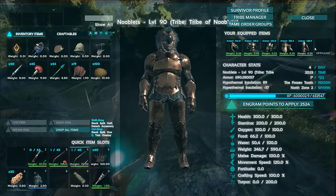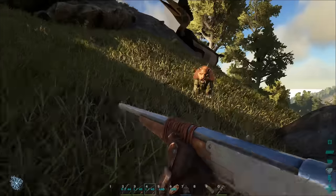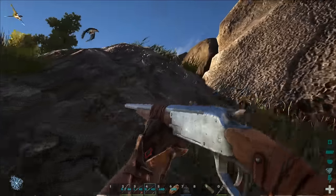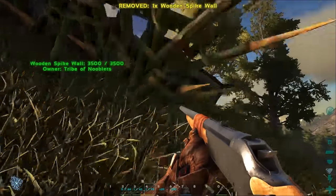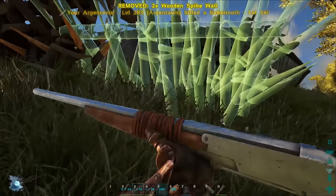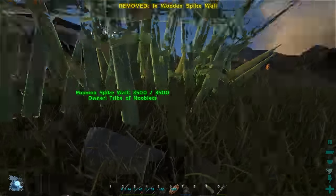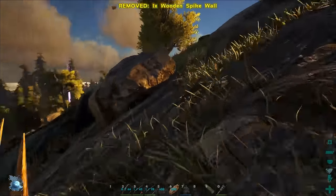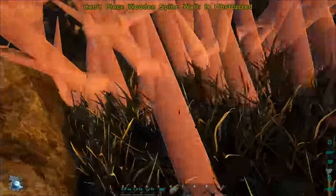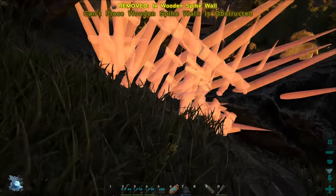First, like all your tames, put a wooden spike wall around it, or you'll get crafty little carnivores trying to make a meal out of the Quetzal. Try and make sure the spikes are far enough away from your tame, otherwise you'll get larger Carnos like the Rex leaning over and biting the Quetzal. If you move away from your tame, the game is very likely to spawn something in to kill it, so when you're out in the open like this, it's always best to put spikes down.